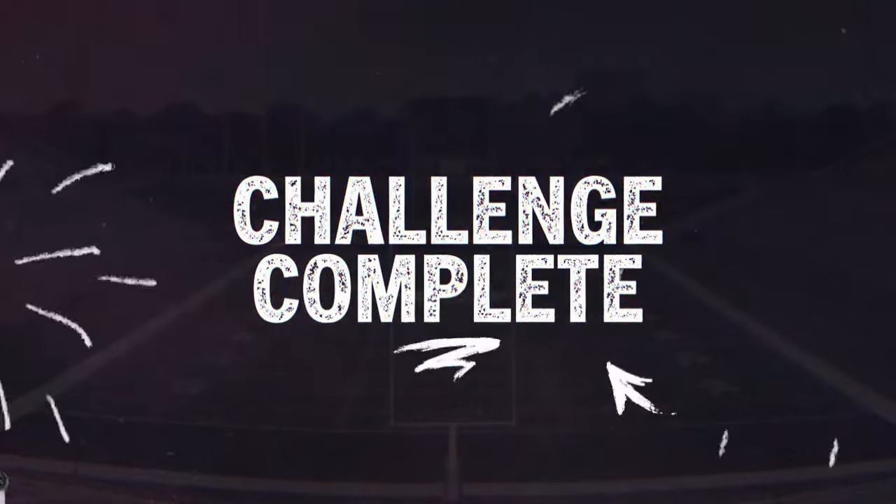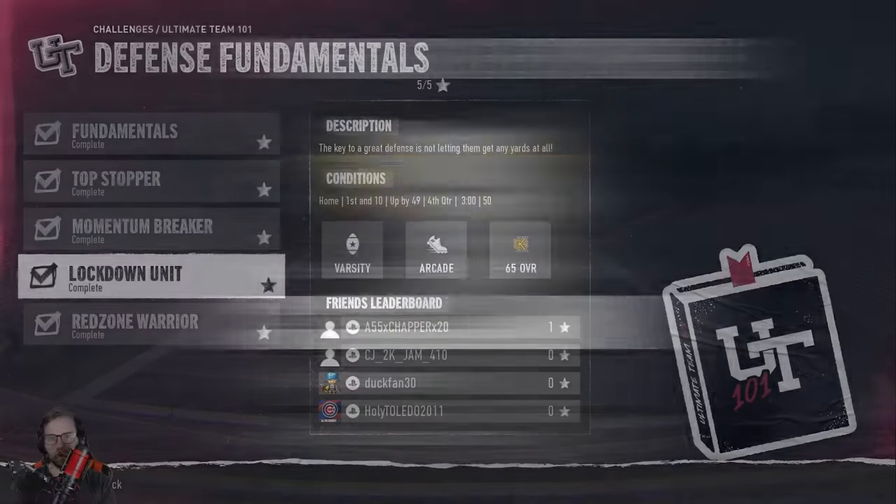Quick recap: running the ball — speed option. Passing the ball — verticals, deep crosses, run out of the pocket, throw on the run. Defensive drills — blitz the hell out of them. Make sure you change your coaching adjustments.